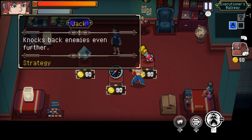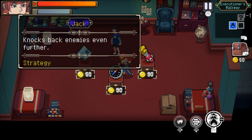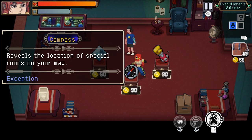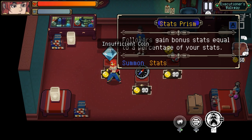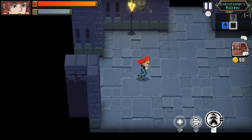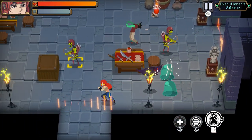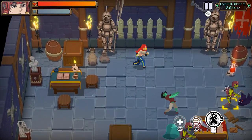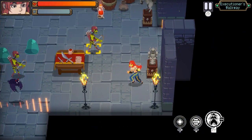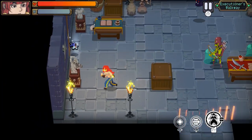Knock back enemies even further. How much money do I have? Did I start off with money? These things are yellow or white — does that mean I can buy them? Some special rooms. Let's grab this one. Insufficient coin — okay. I have 50 coin. I'm broke. So it looks like you have eight degrees of movement here — basically just eight, nothing in between. Looks like the enemy characters have more than eight degrees of movement, but they also move kind of slow, so it doesn't necessarily matter.